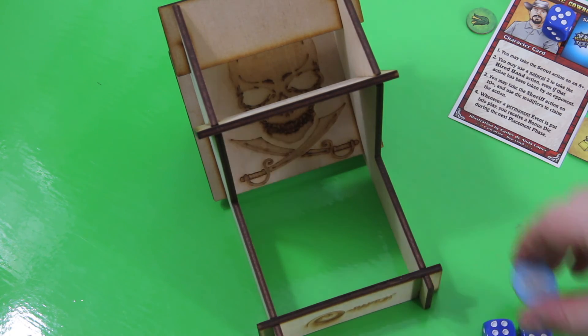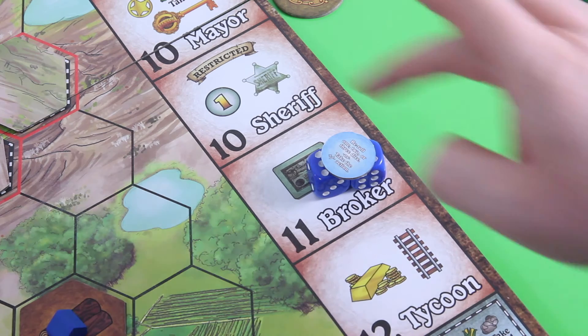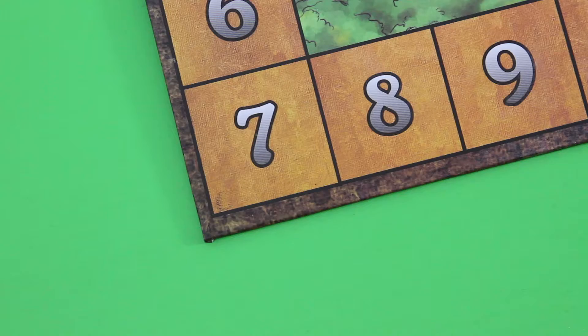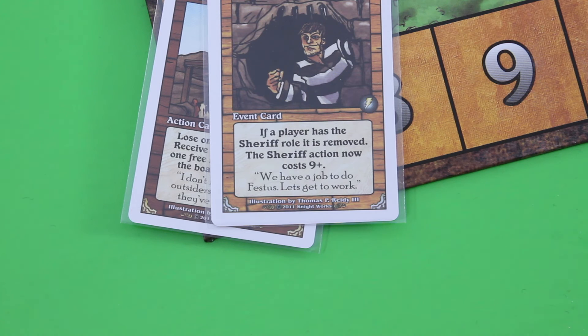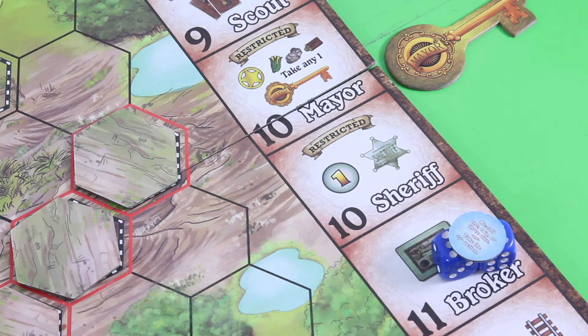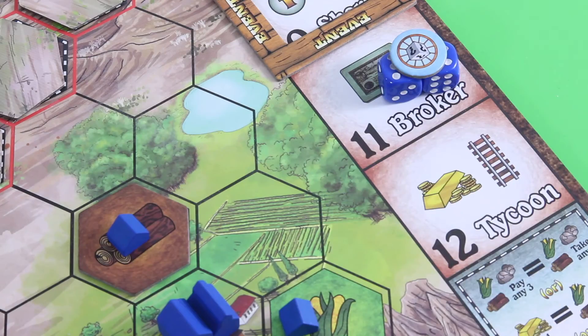Hooray! First let's resolve the pioneer action. We draw two cards. The first: private investors — lose one influence point. And an event — jailbreak! So I gain a bonus die for the next round. That's really awesome. And then the sheriff action is now reduced cost. But more importantly, because of this jailbreak we also get rid of the bank robbers — they've decided to flee as well. Let's take this event token and place it onto the sheriff space.